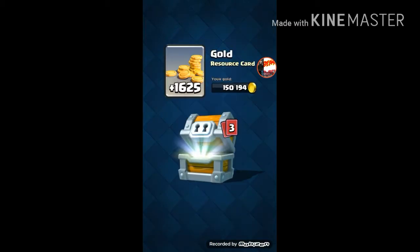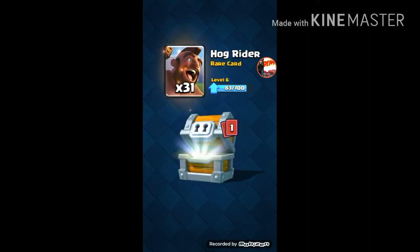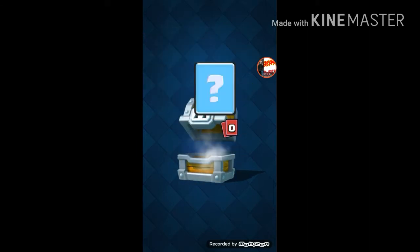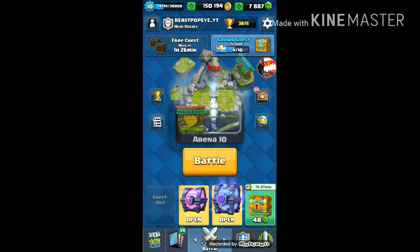1,625 gold. Rage, hog rider, and minions — don't really use them, but okay, thank you.